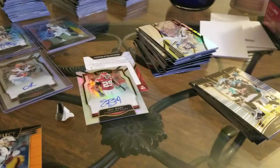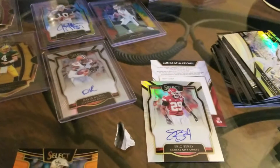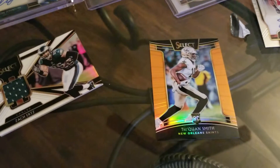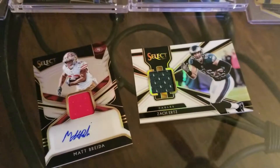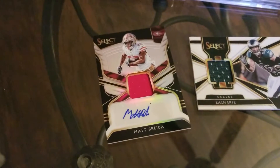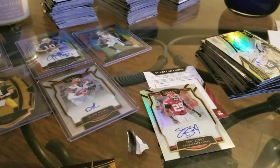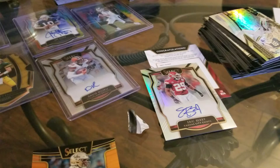Well guys, let's recap what we got here. We pulled an Eric Berry autograph from the Chiefs. We pulled a nice orange Traquan Smith rookie card. Our first hit was a Zach Ertz jersey card. And then our last hit here was this Matt Brita of the San Francisco 49ers patch auto. I appreciate you guys for watching — stay tuned and try to update with more videos. Good luck on your box pulls.